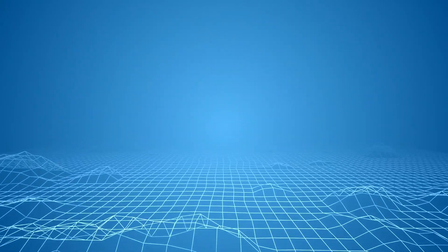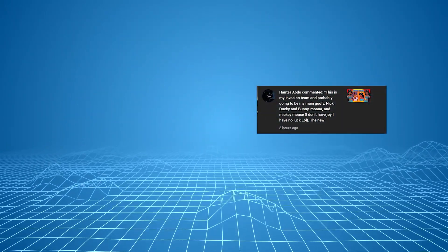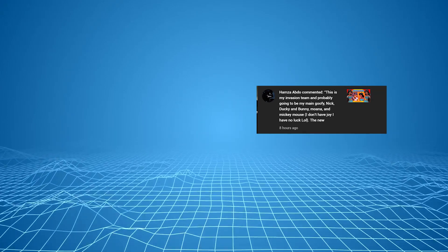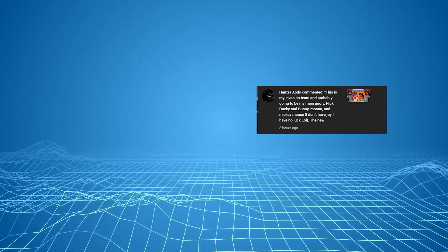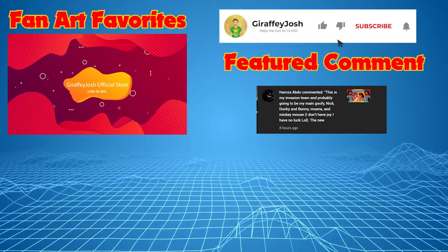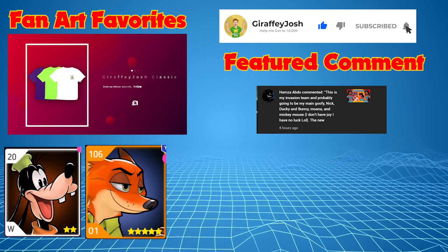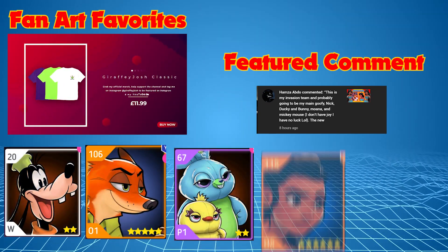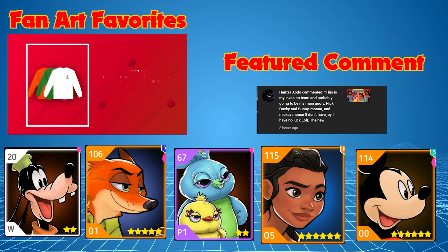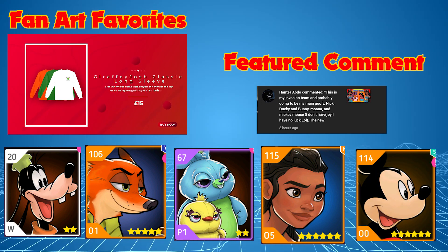Let's get into today's video with our team suggestion from Hamza Abdo. He commented his invasion team, which also works as a main team: Goofy, Nick, Duckie and Bunny, Moana, and Mickey Mouse. He doesn't have Joy so fair enough — I will not suggest Joy.